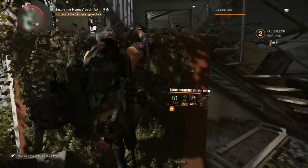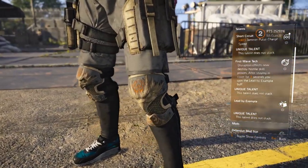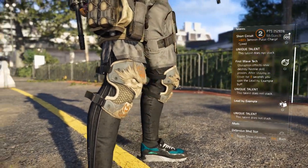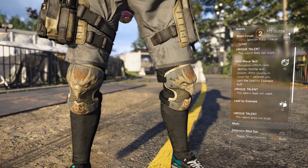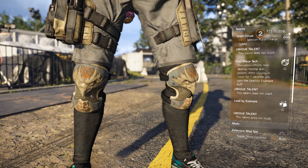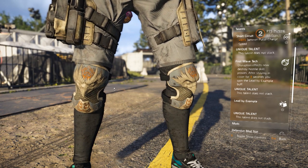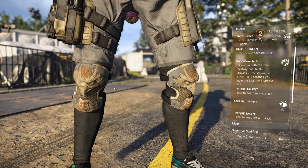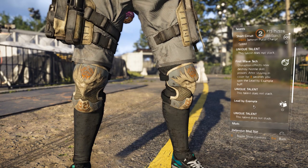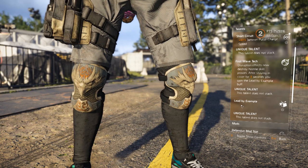I like the way these knee pads work and I like the look too. They have that eagle design — nothing too crazy but they look nice. I don't know if you can customize the colors or change the skin, but as they are right now they're looking good. Now I'm going to show you some gameplay so you can better understand how the talents work. The Lead by Example talent I actually figured out myself just by playing.